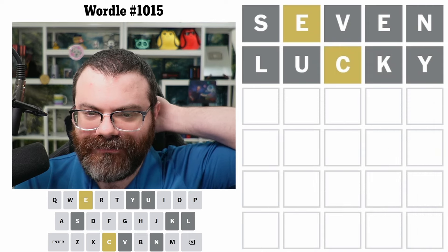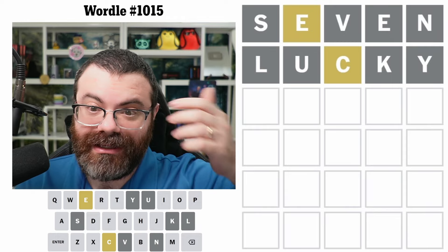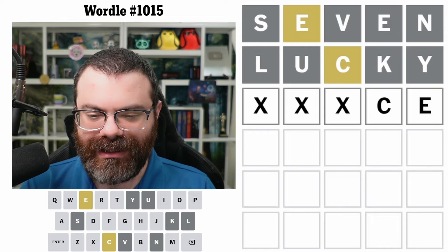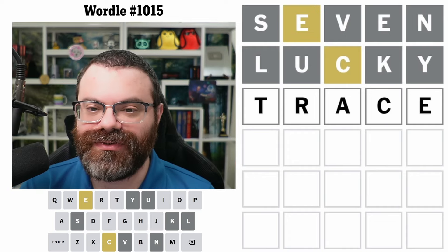All right, we got a C and an E. The E is not second and it's not fourth — we need to remember that E is gray there. There's only one E as well. I'm thinking about ending in CE; I think there's a lot of words like that. Trace is actually a really, really good word to guess in general, so let's definitely guess trace.